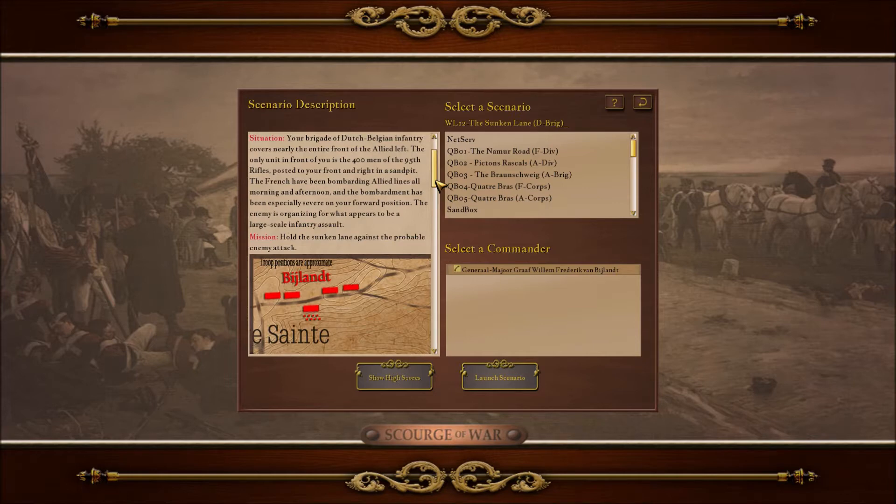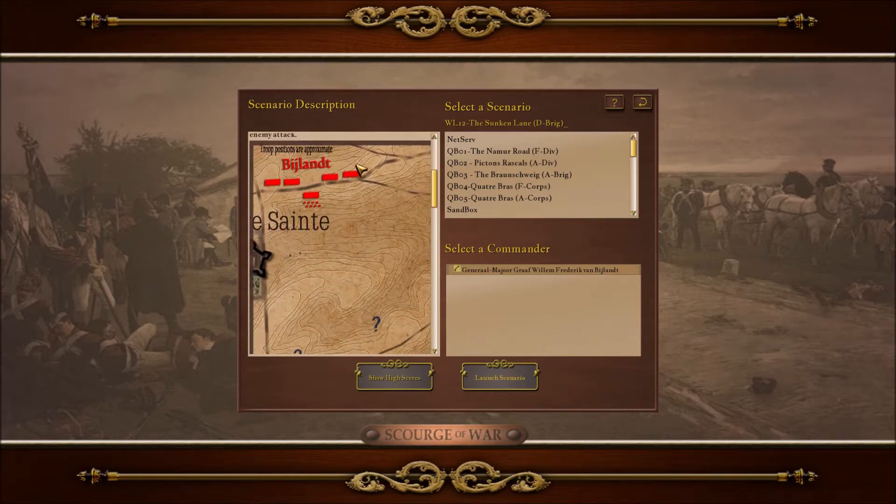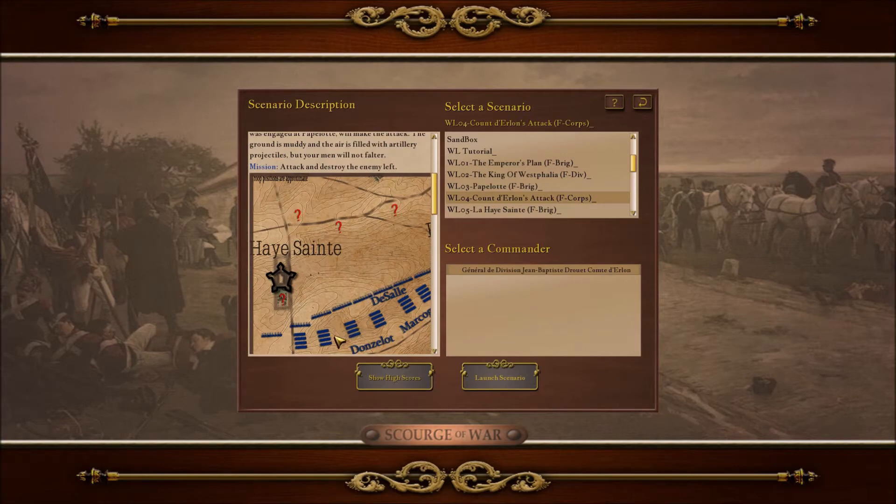Moving forward to Waterloo, they were deployed on the right flank, near Le Hay-Saint. The brigade consisted of the 27th Jaeger and the 5th National Militia Battalion, as well as the 7th and 8th National Militia Battalions, who were all Dutch, and the 7th Line Infantry, which was a Belgian unit. The brigade numbered roughly 3,000 men. Their original position had their flanks exposed, and they were deployed on a forward slope, deployed 200 paces in front of any other unit, and the men were ankle-deep in clay, and so their division commander — excuse the pronunciation — Henrik-Georges-Proponcheur-Seditski. I'll give everybody a moment to stop laughing.